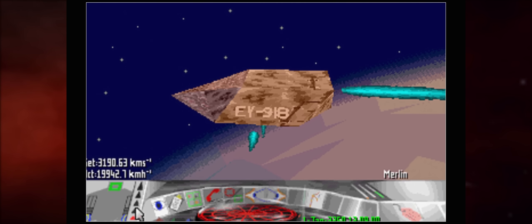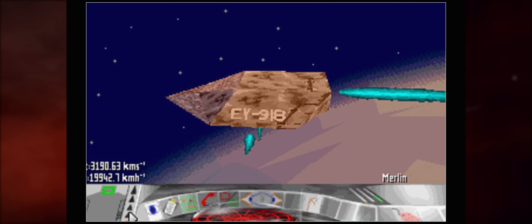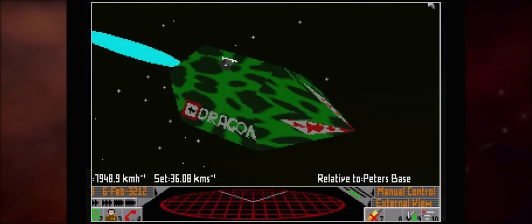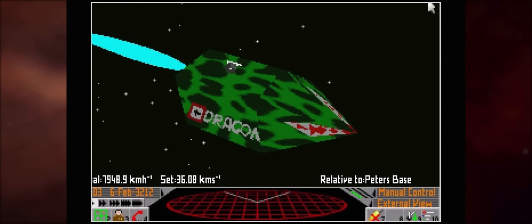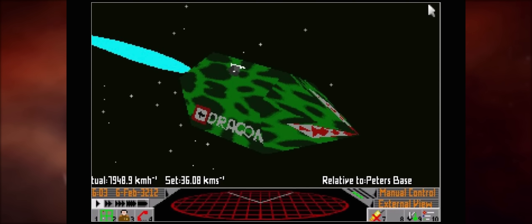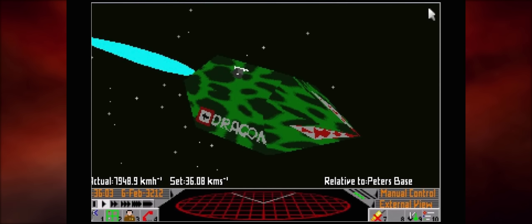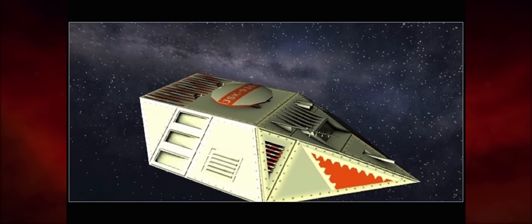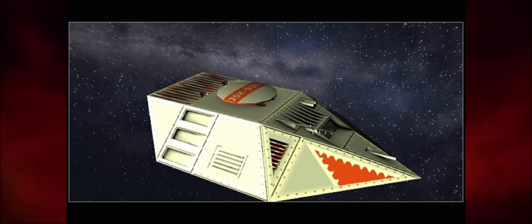Moving on to the Constrictor. This is a Frontier Elite 2 ship, drawing on information from the Frontier manual and a website called Frontierverse. This ship had an awful jump range with the default hyperdrive but once upgraded it could make a decent trading vessel, as well as a reasonable combat ship if militarily equipped. Whereas the Boa had a hull mass of 200 tons, the Constrictor had a hull mass of just 20 tons - a considerable size difference. The Constrictor was only a small jump up from the original Adder, which had a hull mass of 15 tons, so it might be difficult to find a place for the Constrictor in the modern game as it would be largely redundant.